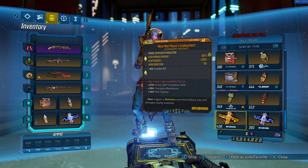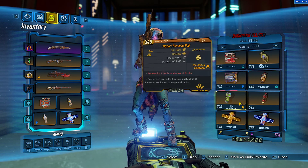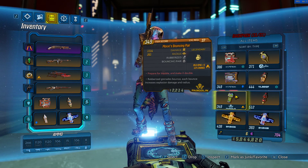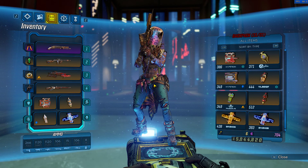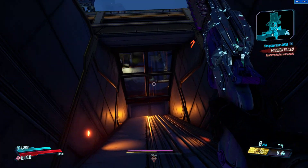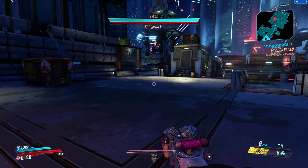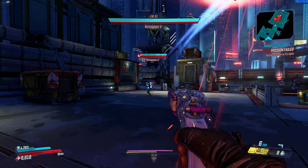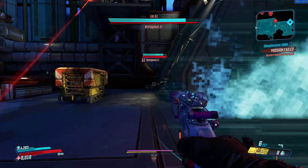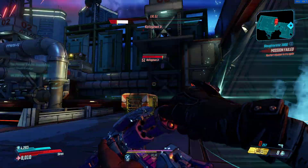He also drops a bunch of artifacts, grenade mods, and class mods for pretty much every class. He usually drops gold guns every one to every two times you fight him — he doesn't drop them every single time, but it's very very common for him to drop them.